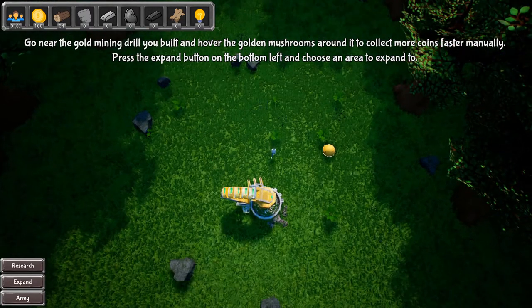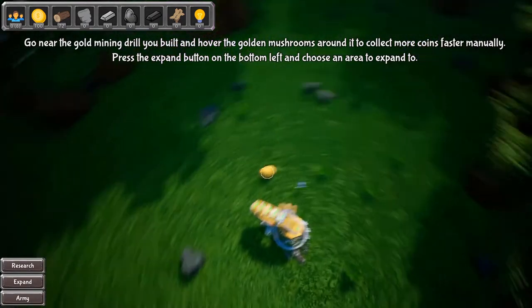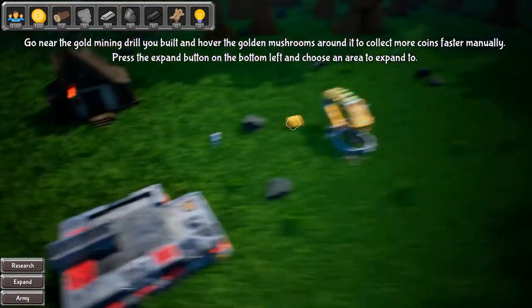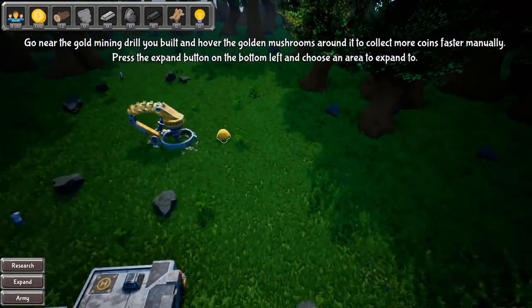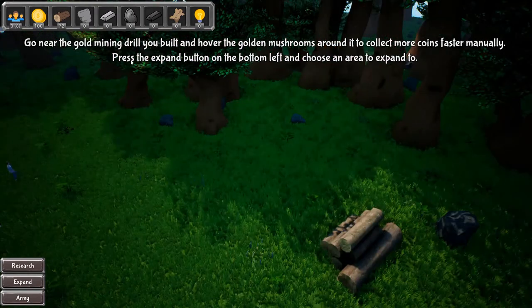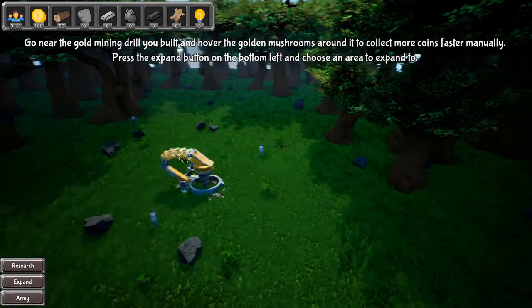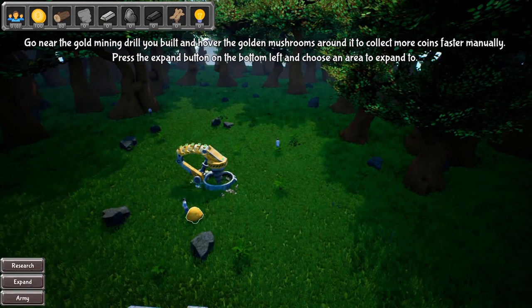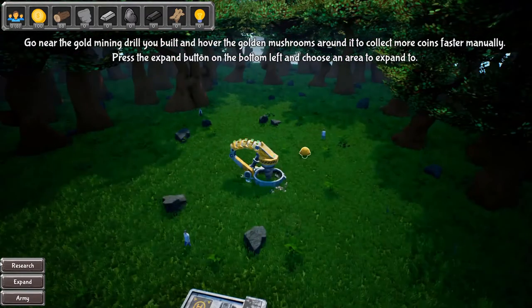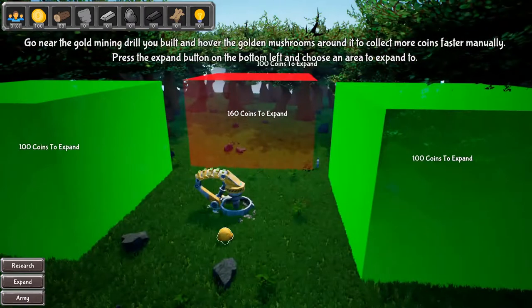I don't want to be mean, but I would negatively review any game that forced me to do this kind of thing. That's it — it is not my thing at all. Can I do something different? Press the expand button on the left to choose an area to expand to. I can expand over here because I guess I was screwing off before — I should have expanded already.